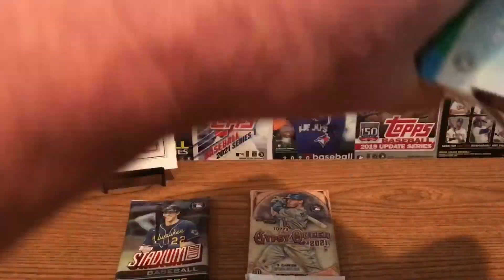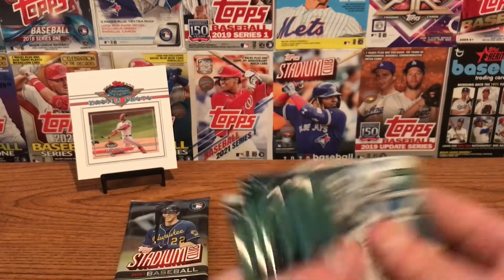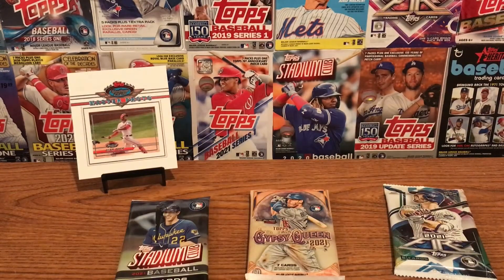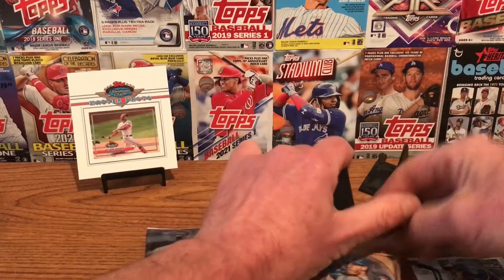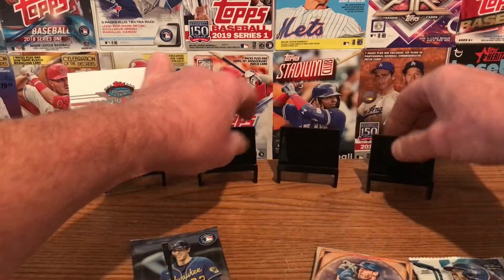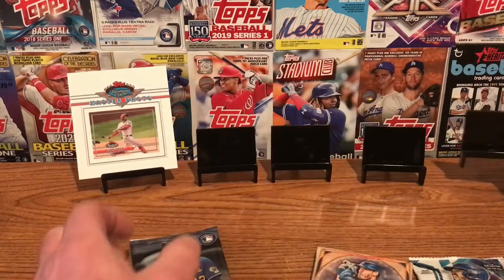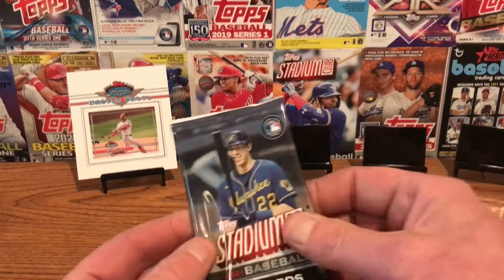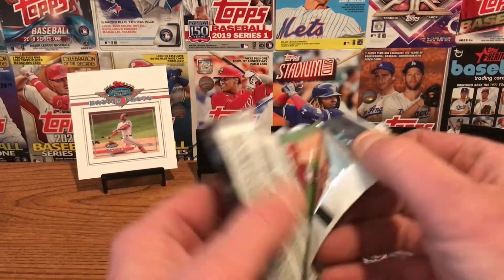And let's go into our Topps Fire — there are seven packs of Fire. We'll do one pack of Fire also. I'll get some stands out and let's see if we can get any hits out of the first packs. We'll rate them and let you talk about it in the comments and see which box you think is the best. Right now I think they're all pretty much equal in value, but you can pull some autographs or some really nice cards out of here.